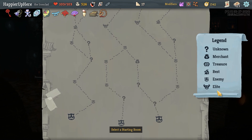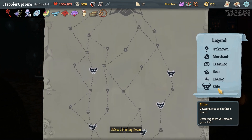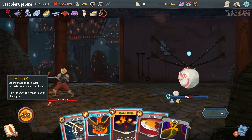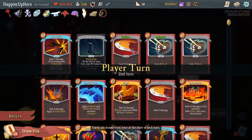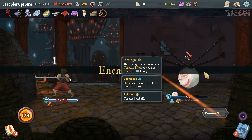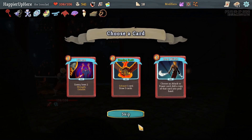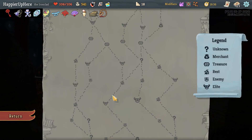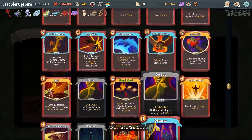Unfortunately those are going to be the only two question marks on that path. Everything else is just three elites. So we'll take these two question marks and hopefully get some curses. Let me do Burning Pact on the Doubt and then do Fiend Fire here. Maybe I could even use a Feed — it's coming up in two turns. Let's do Strike, Dropkick, and then play both defends just to have the Regret deal less damage. Then here I just need 13 damage so I can do a Strike and a Feed. Perfect. Not that I really need max HP, but it's nice for healing.